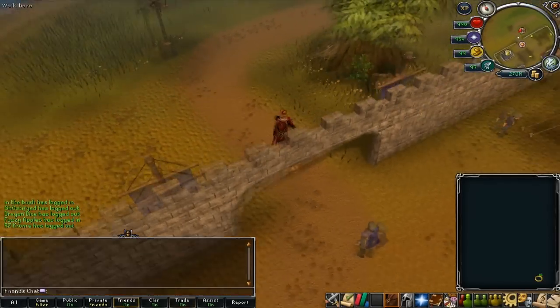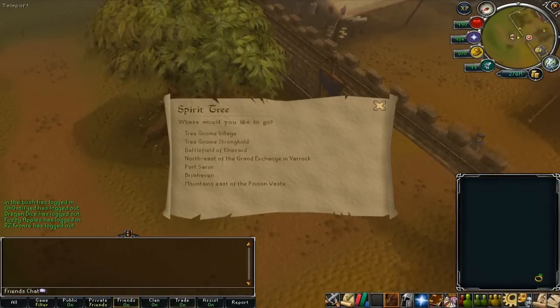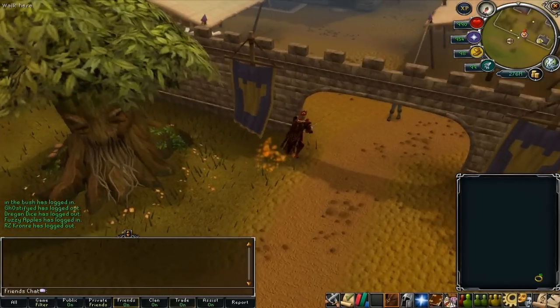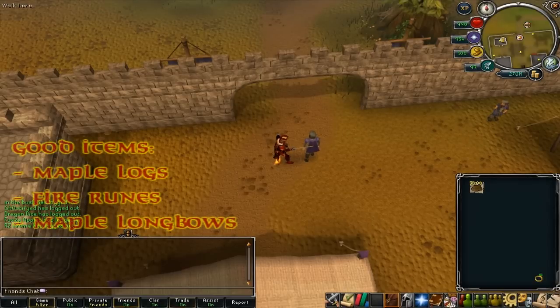This is how you can get here. You can use the Ring of Dueling to teleport directly to Mobilizing Armies or the Spirit Tree Network. There are also various other ways you can get here as well.